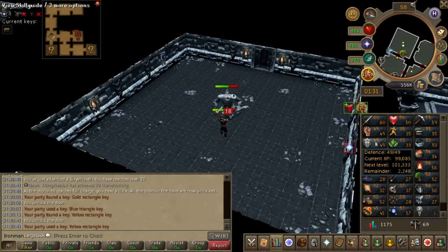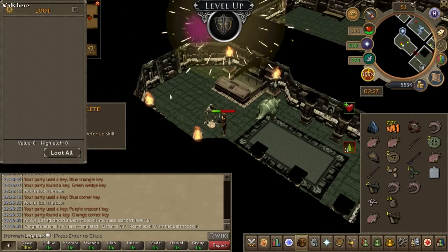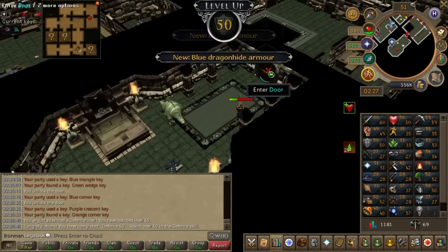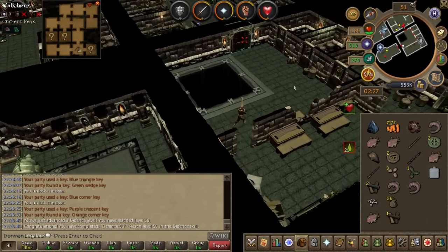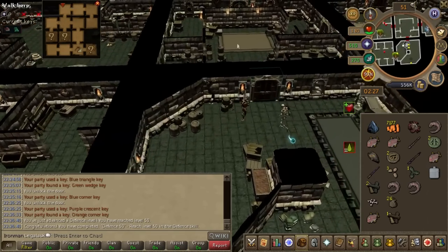We're almost 50 defense — we might be able to wield some rune tonight. 50 defense! Heck yeah! I was not expecting that. That is rune armor, and I have a full set of rune plus three in the bank. That is big — I'm genuinely stoked about that.